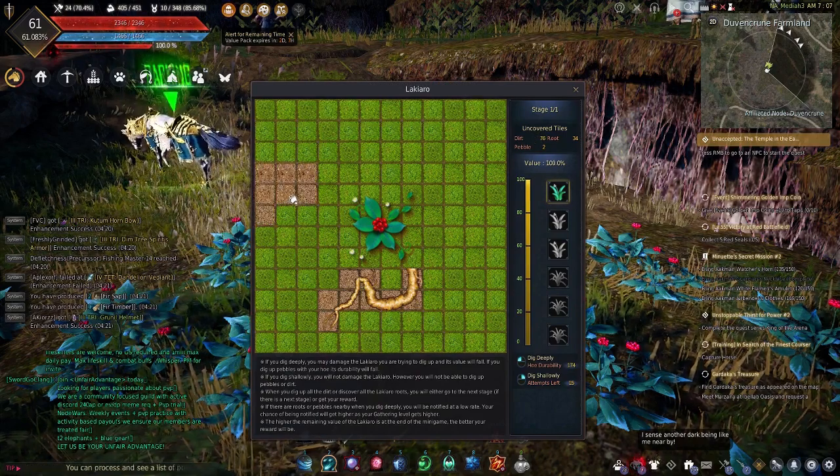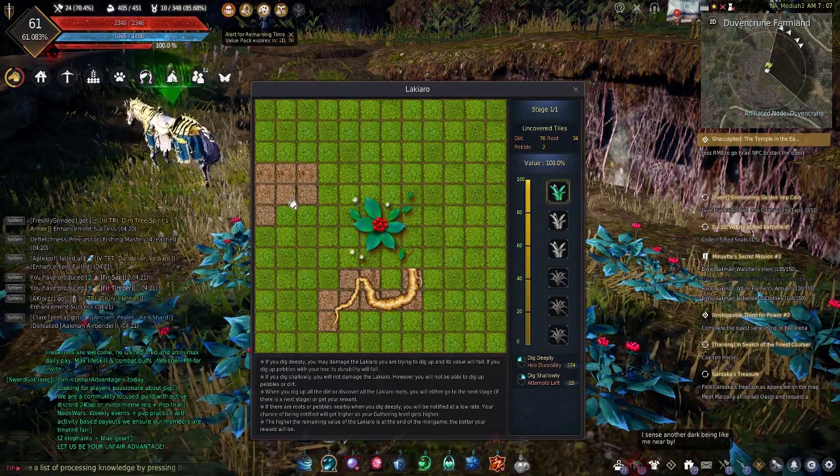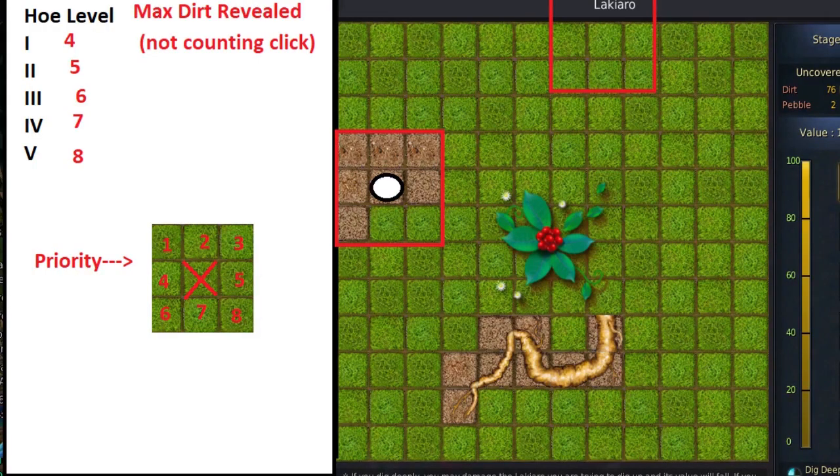When you left-click, a 3x3 grid of tiles gets checked. Based on your hoe enhancement level, a certain maximum amount of dirt can get revealed. The game first checks the one tile you clicked on and reveals whether it is a root, a pebble, or a piece of dirt. After that, it checks the other eight surrounding tiles making a 3x3 grid. Only so many pieces of dirt can be revealed, and once that many have been revealed, no more tiles get checked. The priority starts at the top-left corner and goes row by row from left to right.